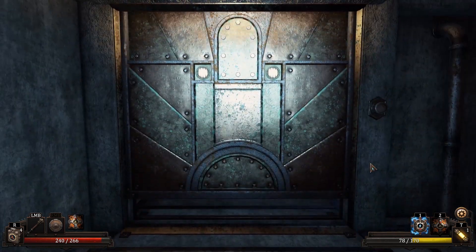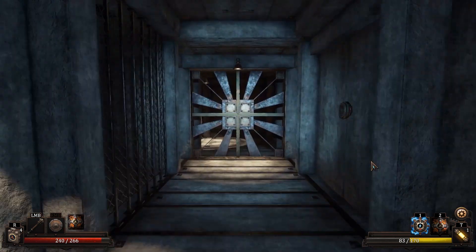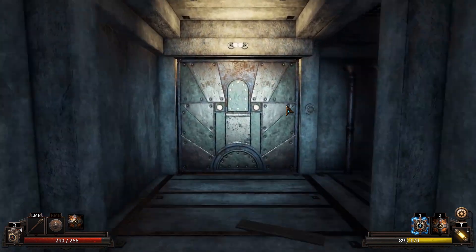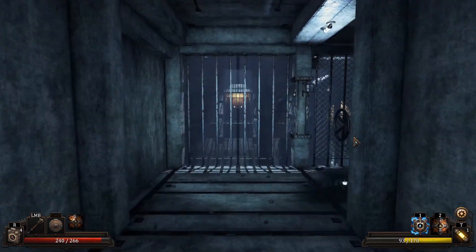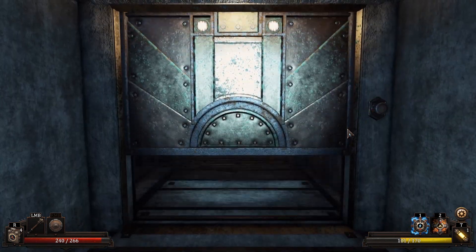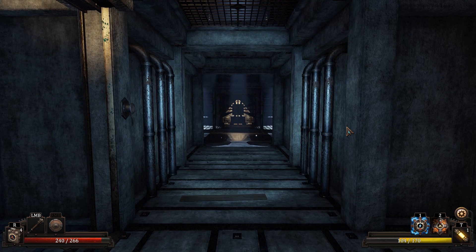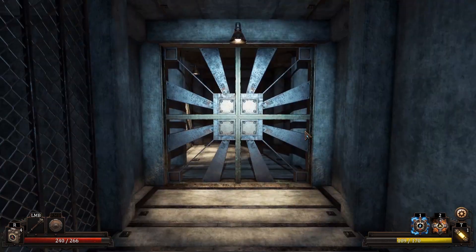So if I can get my energy recharge and ability recharge to be even faster, we could just burn through things real quick. So that's new. Hopefully we can find a key somewhere around here. Okay, so that raises the water level. Yeah, so we need a key to get through there.